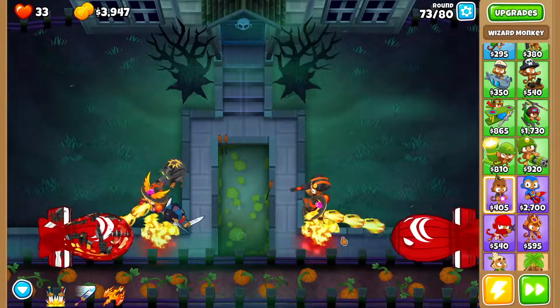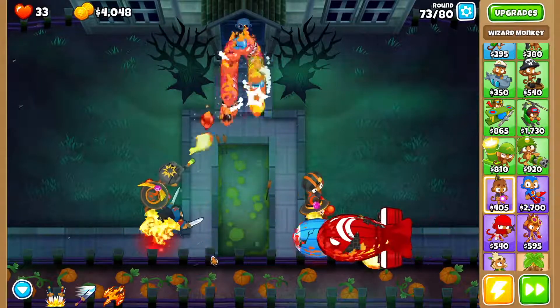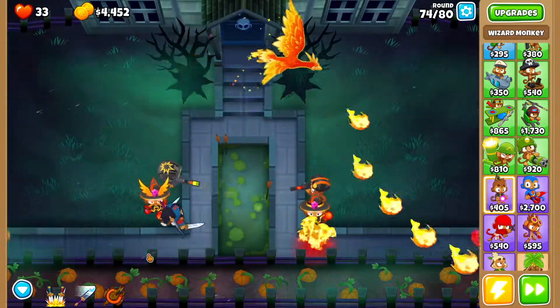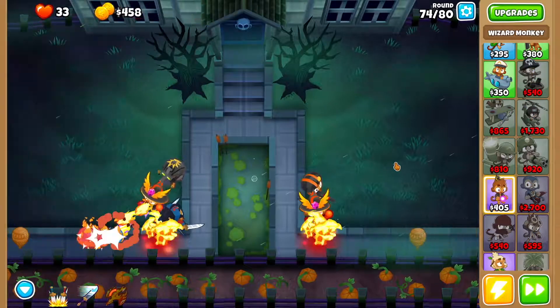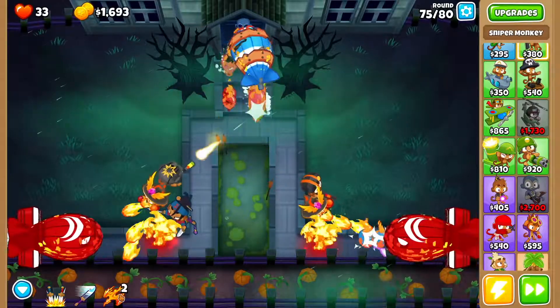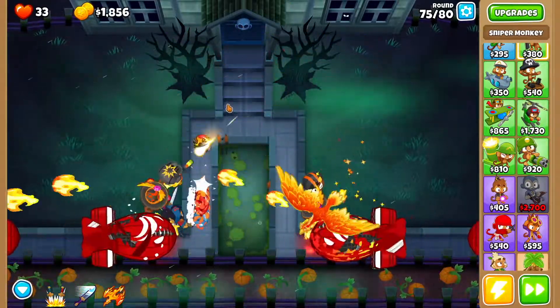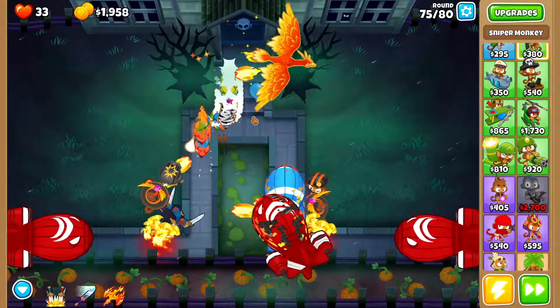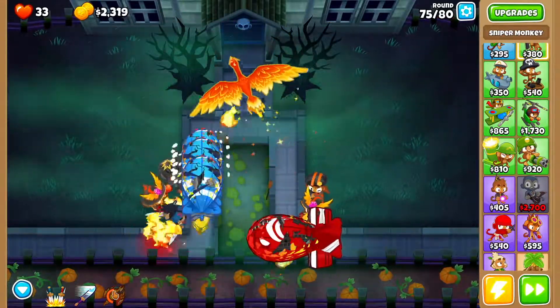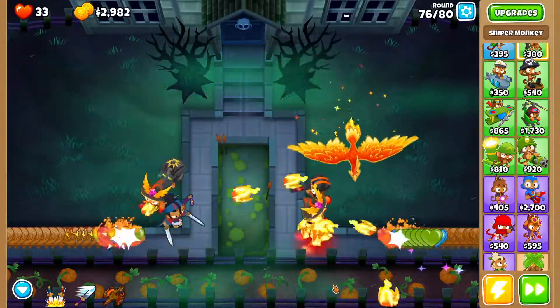On round 73 you're going to get a fortified MOAB. As soon as that happens, summon phoenix and you'll be good to go. Then unlock summon phoenix on the second wizard monkey. On round 75, as soon as the fortified MOAB gets here, use summon phoenix once, and then as soon as it runs out, use summon phoenix again. That'll take care of it.